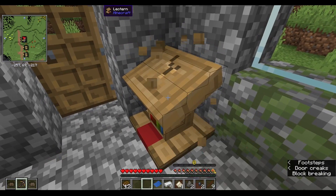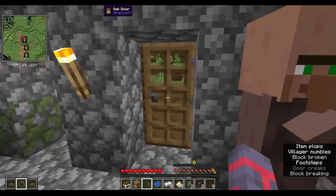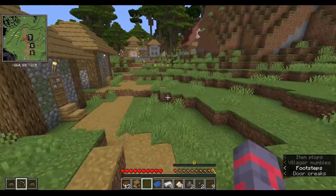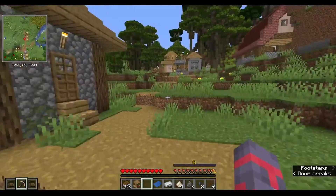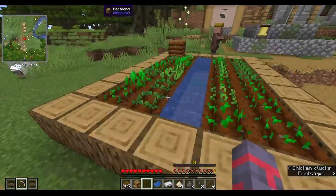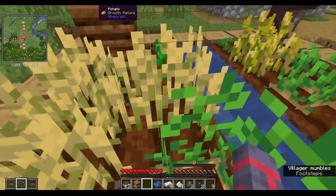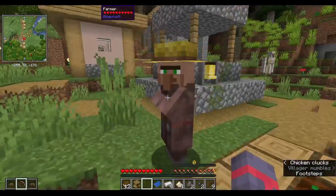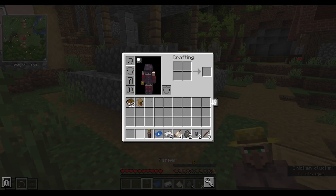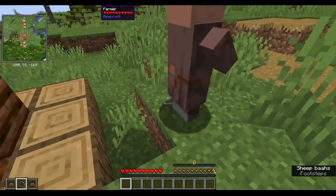I'm going to take this lectern too. Now I've got Vein Miner. And this is what happened — this is what the twerking is for. I can actually grow crops like this now, which is really good for early game. I should also grab these farmers — well, all of the villagers.